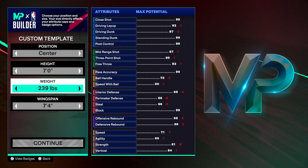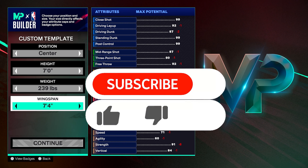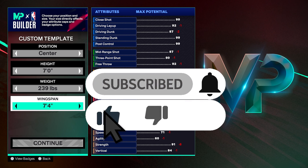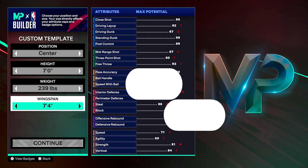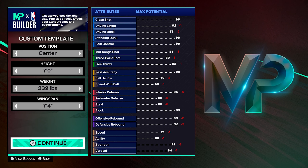All right, so at center the height is seven foot, the weight's 239. I'm going for gold brick wall — 7.4 wingspan, that's about three less than max. I'm going for an 83 three-pointer; I wanted to be able to shoot and at least hit 80, I didn't want to go too low.